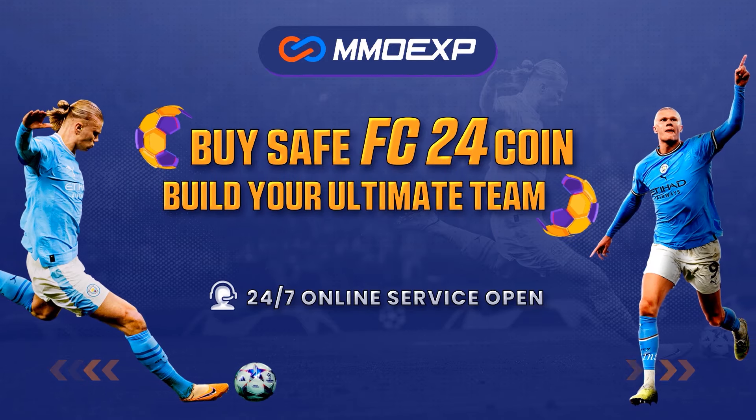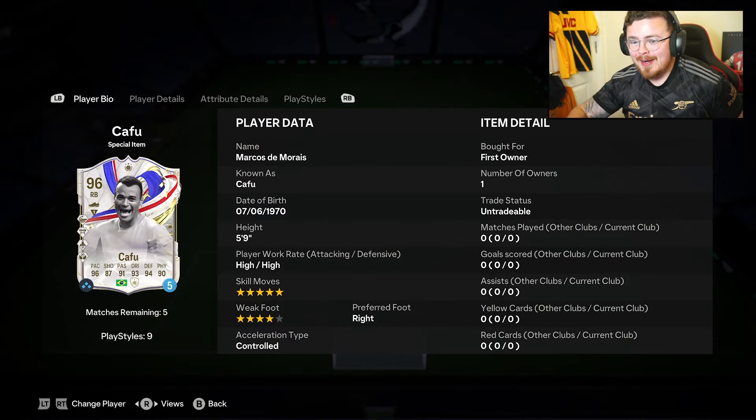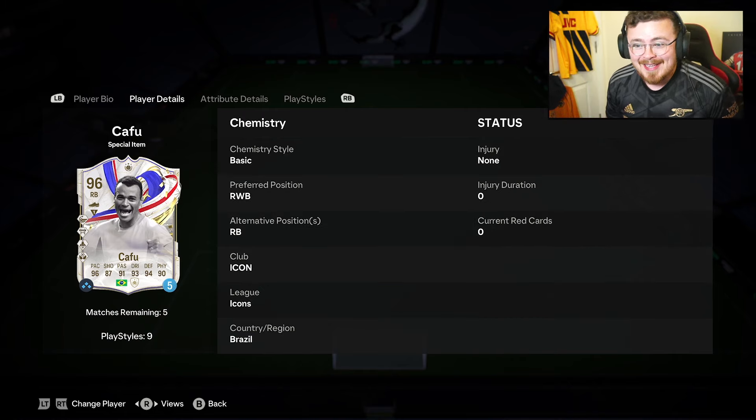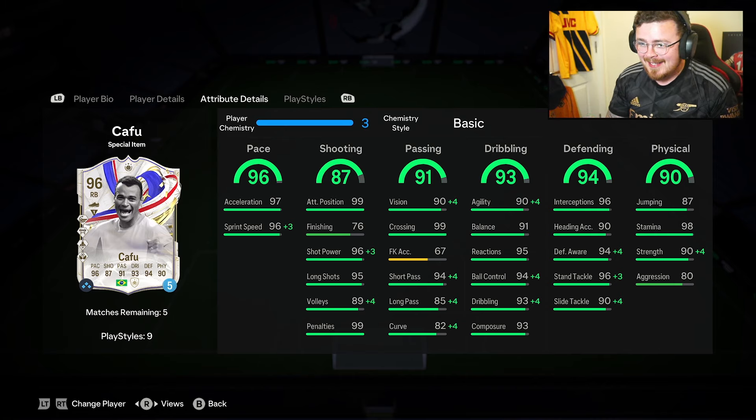For cheap and fast FC24 Ultimate Team coins, head over to mmoexp.com, link down below, and make sure to use my code Morsey at checkout to get yourself five percent off. At the time of recording it's halftime in the England game so I've got one eye on the screen to the right of me and it's not looking good. Mixed emotions might be happening during this - hopefully by the time you're watching this, Southgate's done something and the boys have clutched up.